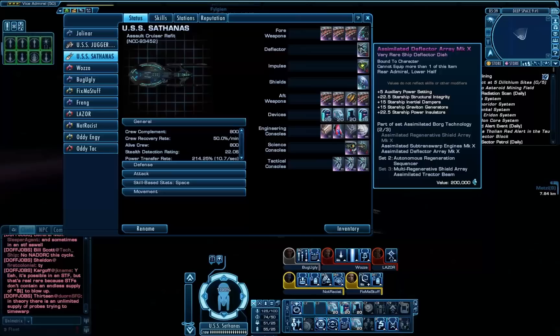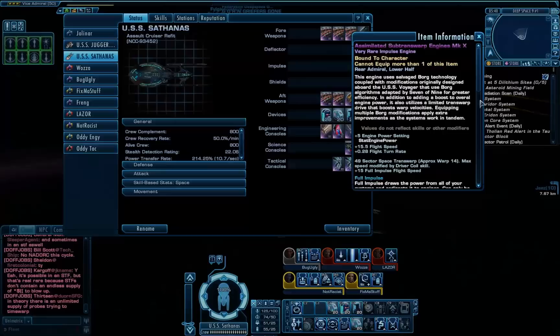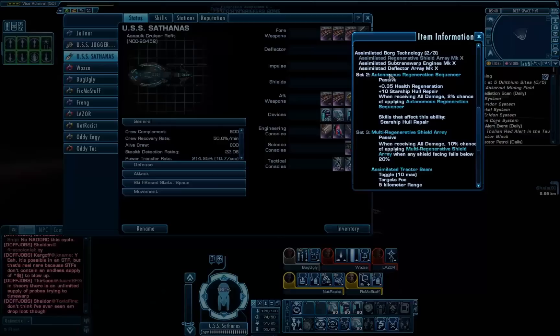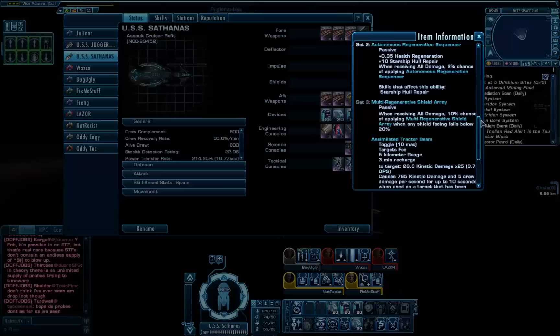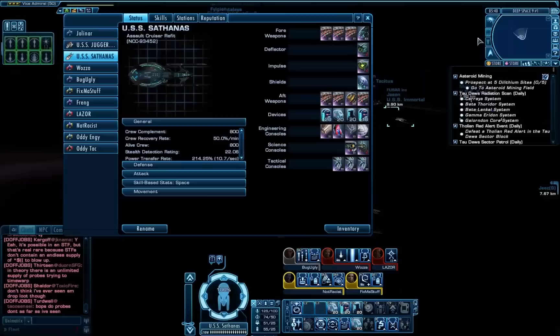That also gives me a two-set bonus. I also have a two-set in my deflector and impulse engines — they're only Mark 10 because I haven't maxed out the Omega reputation yet; you'll probably see me working towards that as I make more videos. The assimilated sub-transwarp engines are amazing: when you're in sector space you're limited to Transwarp 10, but these engines allow you to easily maintain over Transwarp 20. With the two-set I get the Autonomous Regeneration on the hull, which gives a big hull repair buff and has a chance to proc something which basically repairs your hull no matter what state it's in.